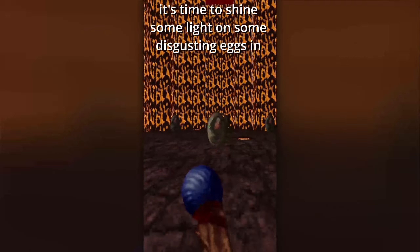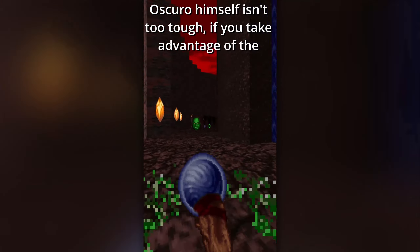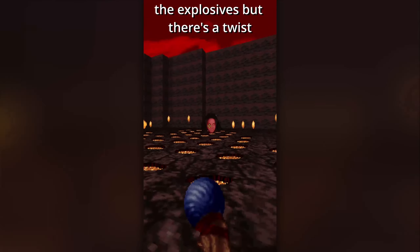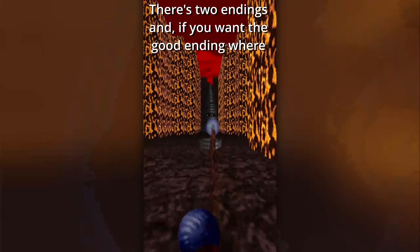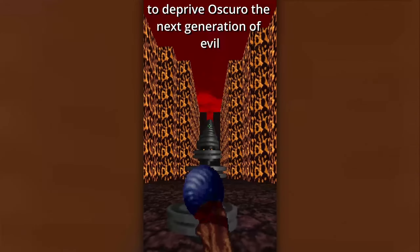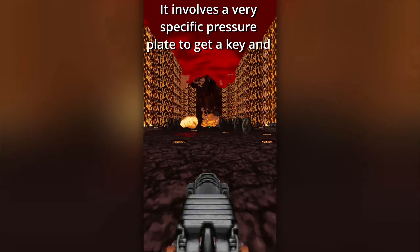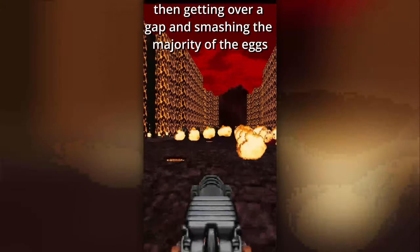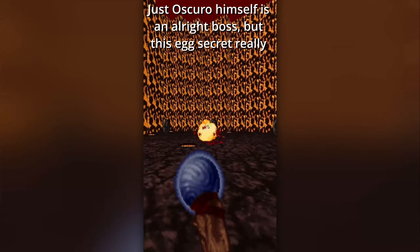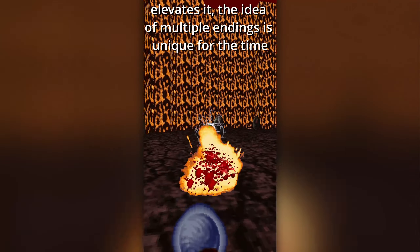It's time to shine some light on some disgusting eggs in E4M10, In the Dark Nest! Oscuro himself isn't too tough if you take advantage of the secrets like the fireproof armor and explosives — but there's a twist! There are two endings, and if you want the good ending where the world isn't destroyed, you have to smash some eggs to deprive Oscuro the next generation of evil! It involves a very specific pressure plate to get a key, then getting over a gap and smashing the majority of the eggs before tackling Oscuro himself! Just Oscuro himself is an alright boss, but this egg secret really elevates it! The idea of multiple endings is unique for the time!